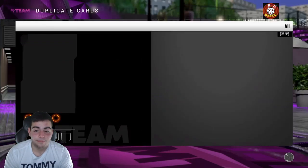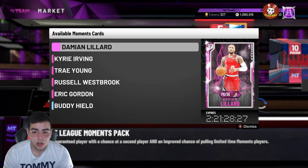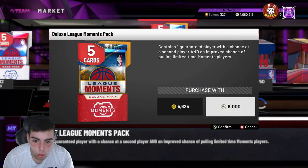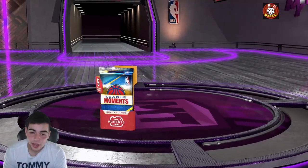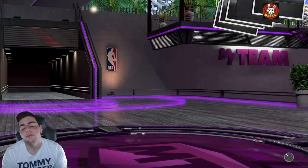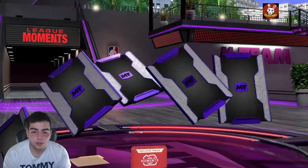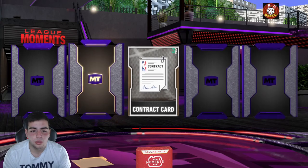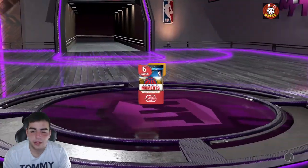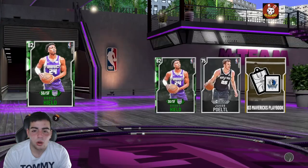Do we switch to heat checks? They're double the price — for the extra 4,500 MT, is it really worth it? I say we keep rolling with these. I just need one pull. Could we get Kyrie, could we get Lillard, maybe Buddy Heald? We're gonna spend 75K more in packs hopefully and get something, because if we do, we're gonna have some gameplay.